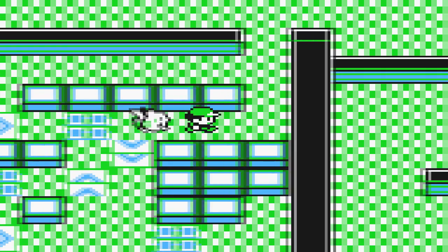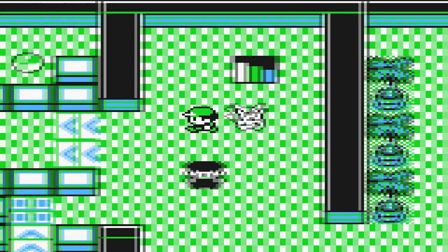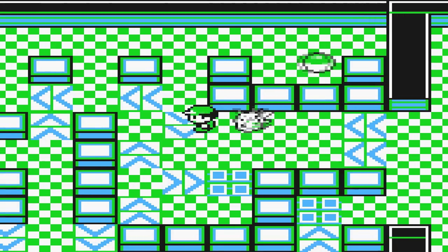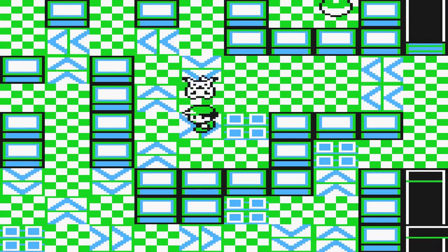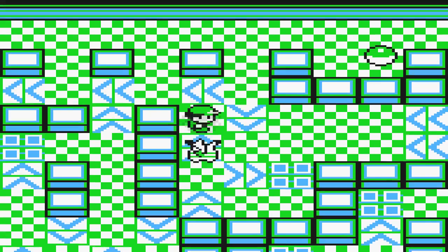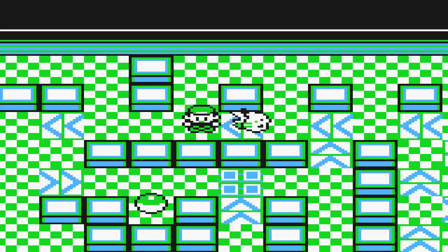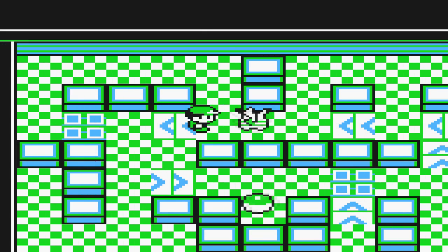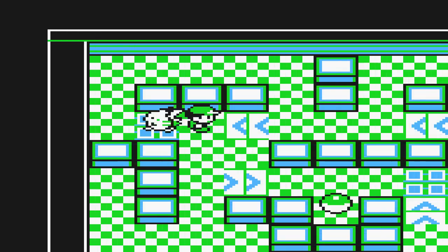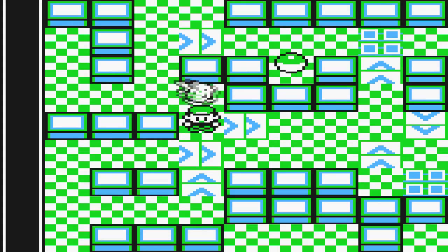So go back up these stairs now, then up this first one and then this one here. Now we're done with this floor as well. Back up these stairs, and then down through to this puzzle now. Go on this top one and then down, across, and make your way across once again.